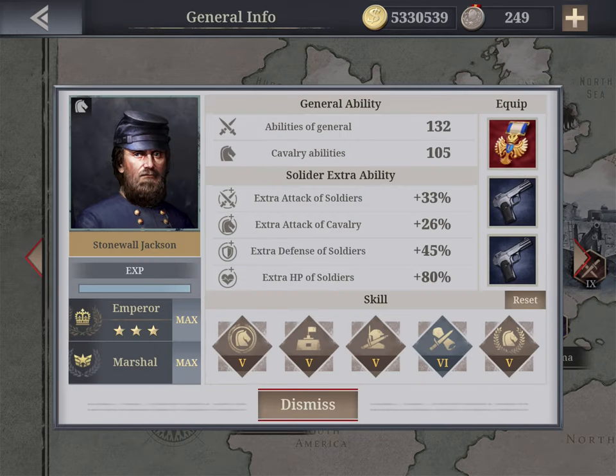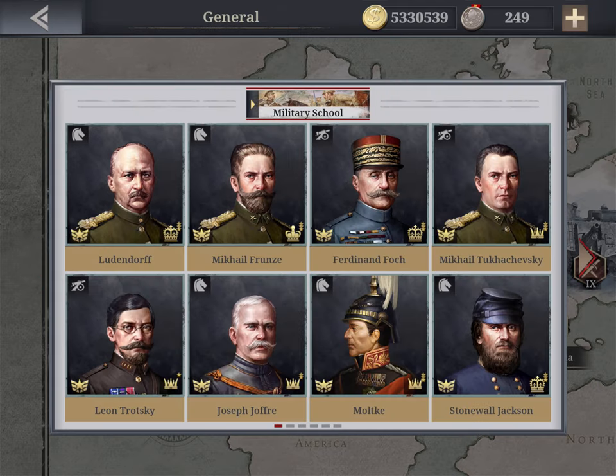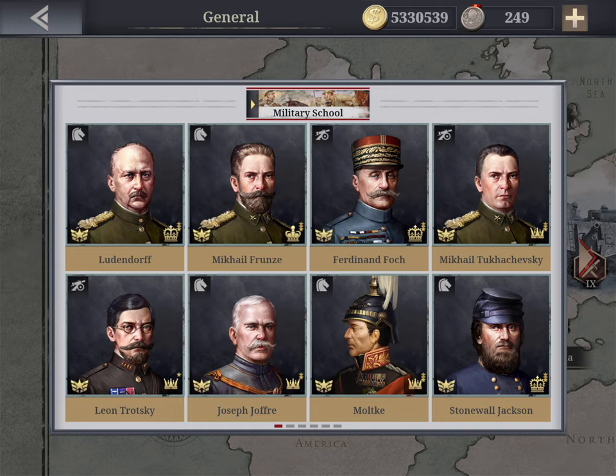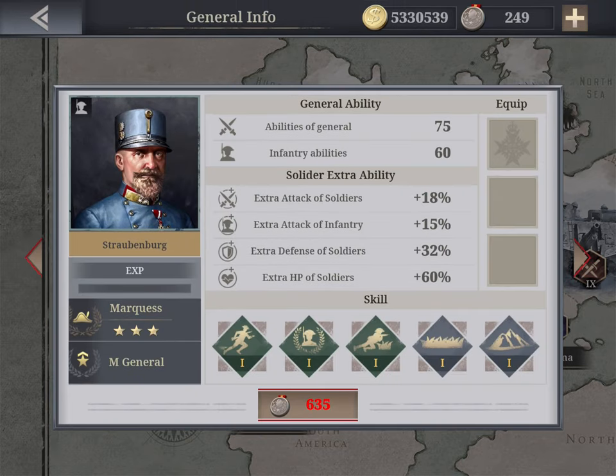When you assess a general, click to see their highest achievable title. Always go with generals that can reach Emperor or at least King level. For example, I could upgrade one to Emperor but need to build experience since I got him late. Another general called Stubborn Bull has a maximum title of King, meaning he can't progress beyond a certain level.